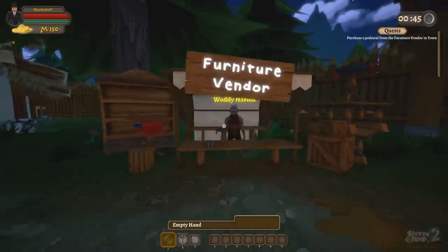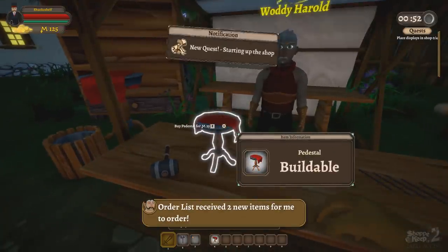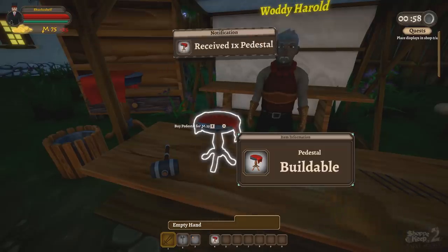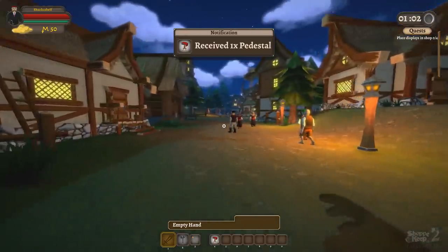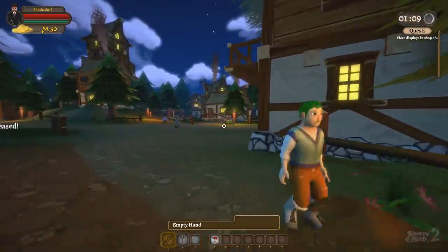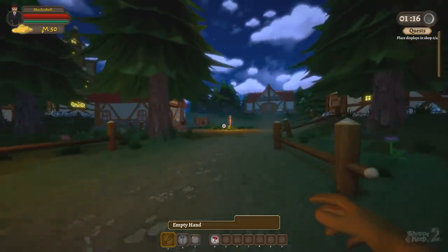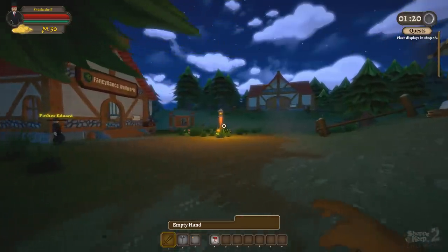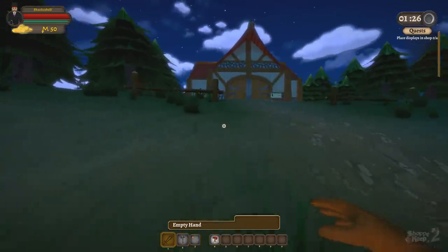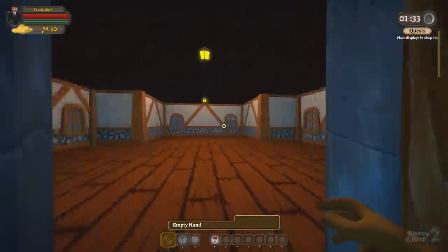This guy right here, his name is Waddy Harold. We gotta buy a pedestal - there it is, we've got our first pedestal. So place displays in your shop. I think pedestals count as displays if I remember the first game right. The rough idea is that you have your shop, you put down pedestals and cabinets and stuff like that, then you put things on top of them that your customers can browse when they come in to buy stuff. You don't just leave it on the floor - that would be dirty. People don't like shopping for items off the floor, Ross. That's why I don't come to your shop.